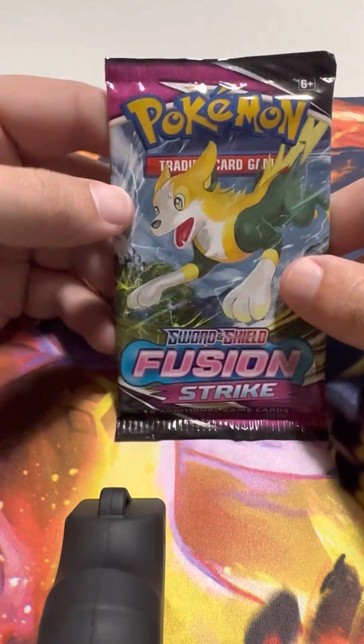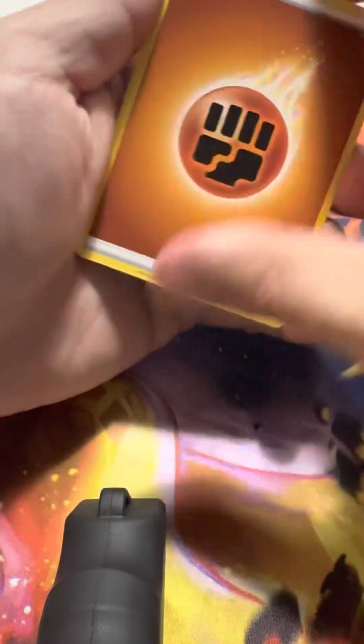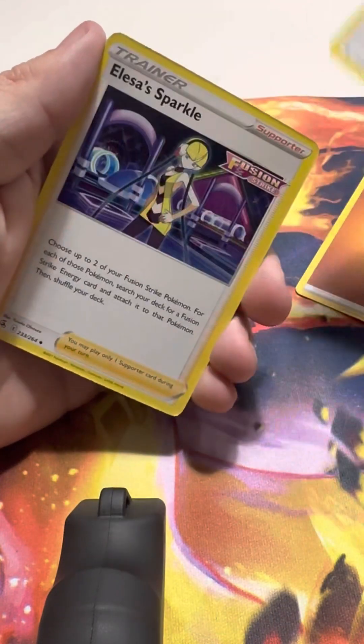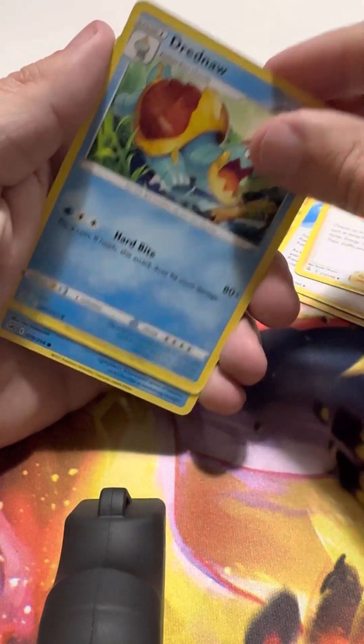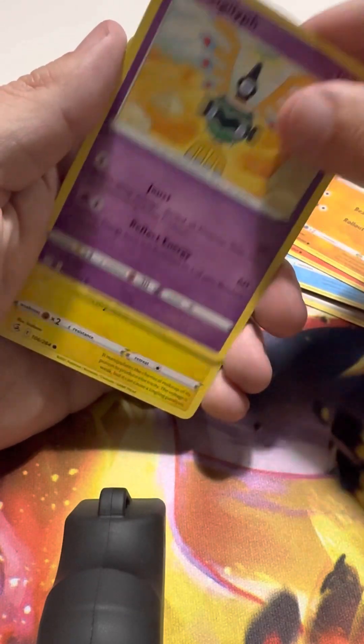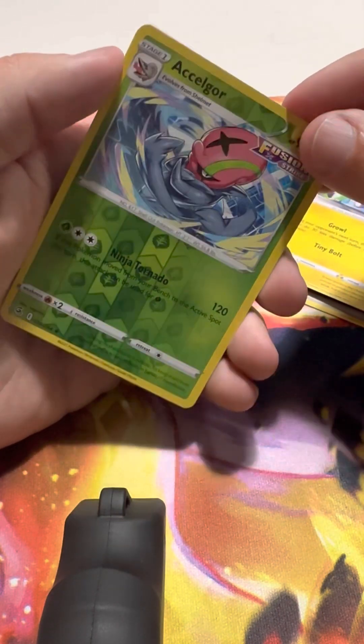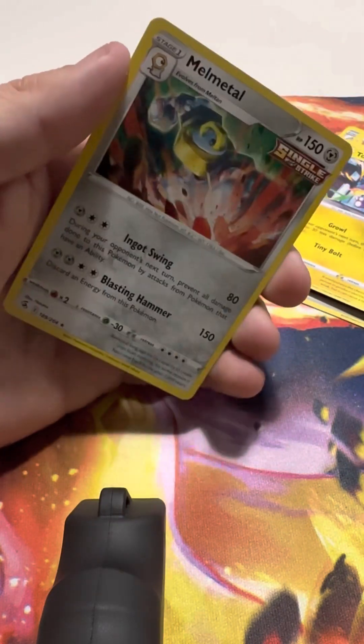We are going to start with the Fusion Strike, because I haven't had much luck there. So we'll try to give our first pack magic to the Fusion Strike. Fighting Energy, Fusion Strike Energy, Elise's Sparkle, Dreadnought, Cloncher, Growlithe, Stuffle, Sigilyph, Toxyl. Reverse Holo Accelgor. And a Holo Melmetal.